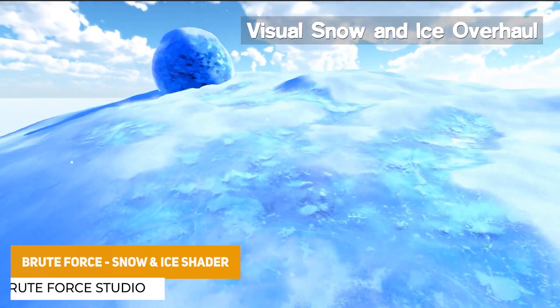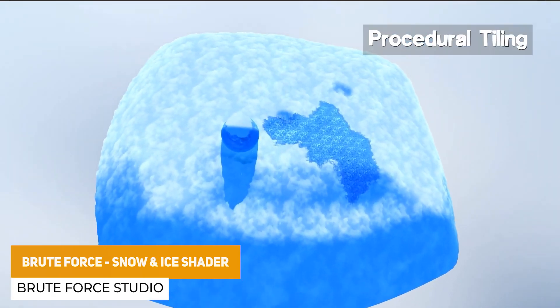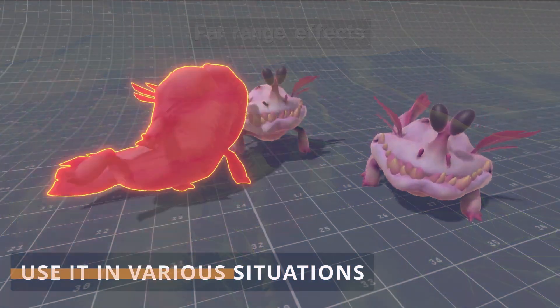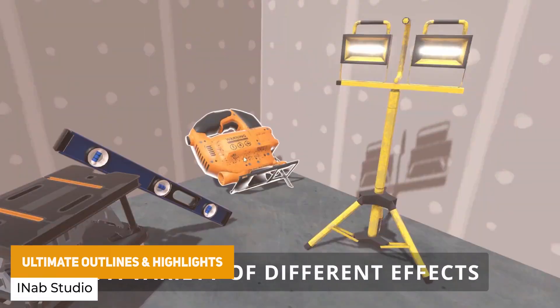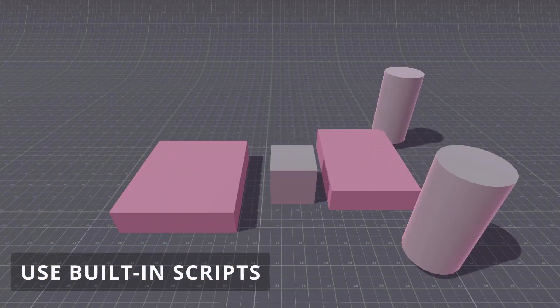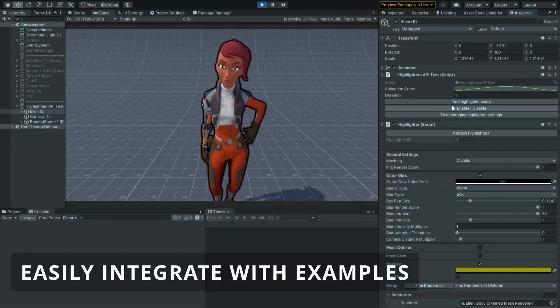The next one is the Brute Force Snow and Ice Shader, which is a really awesome shader to create interactive fluffy snow — whether you need to create marks in it, it's a really cool looking shader, no pun intended. The next one is Ultimate Outlines and Highlights, which lets you create custom selection highlights for models, objects, 2D and 3D. Extremely flexible and customizable with all different styles of environments, and easy to link up and use.